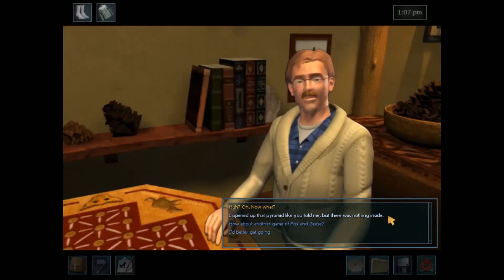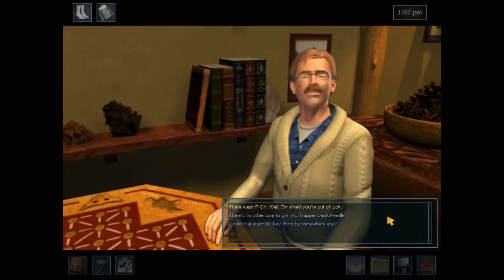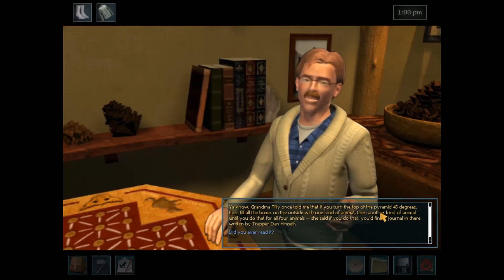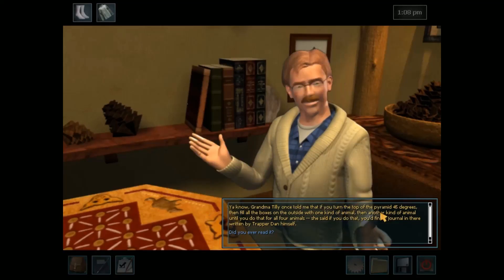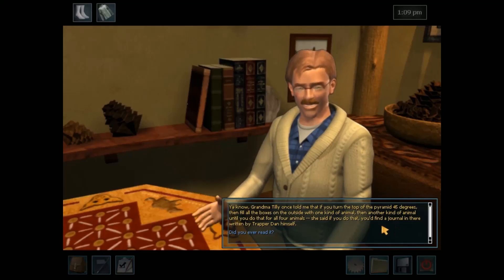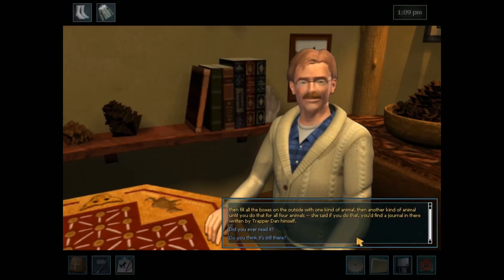I opened up that pyramid like you told me but there was nothing inside. Well, I'm afraid you're out of luck — there's no other way to get into Trapper Dan's needle. Grandma Tilly once told me that if you turn the top of the pyramid 45 degrees, then fill all the boxes on the outside with one kind of animal, then another kind of animal, until you do that for all four animals — you'd find a journal in there written by Trapper Dan himself.